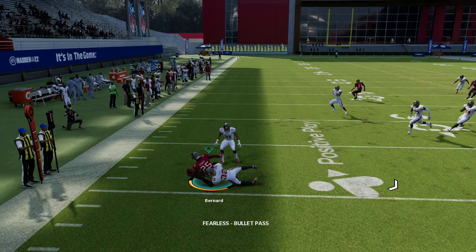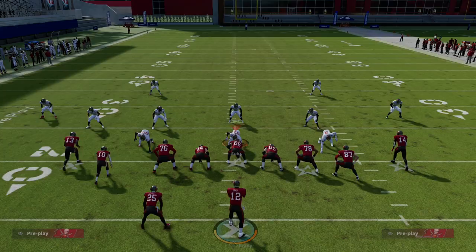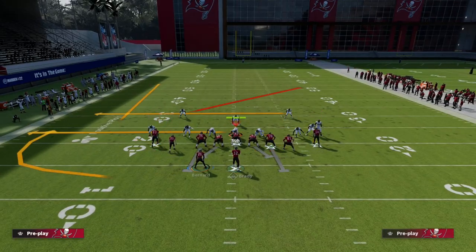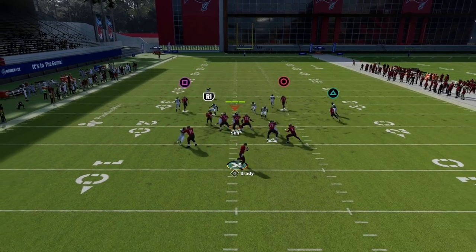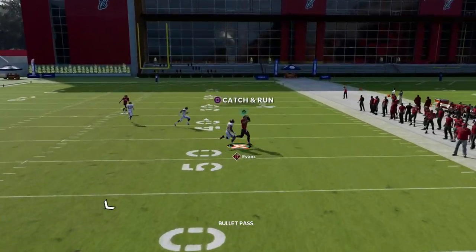If we wanted to create a slant and flat combo we can do that, and you'll see my running back gets open to the flat — I can easily take that read to the right side. For the motion slant, my recommendation would be to snap the ball as the motion slant is right behind the line. This creates a natural pick and rub, and as you can see your post route is one of the best man plays in the entire game.